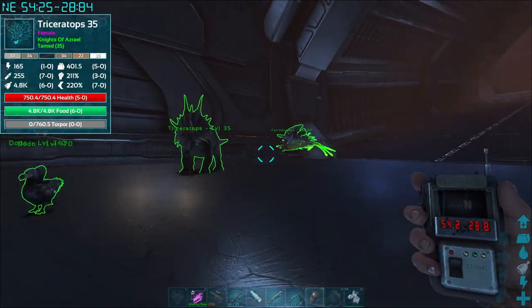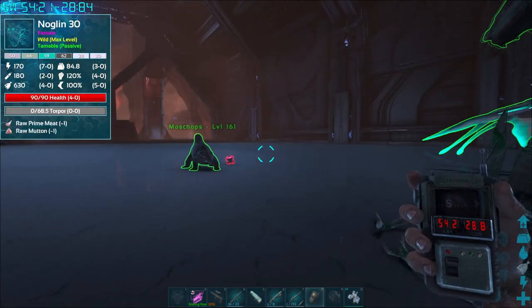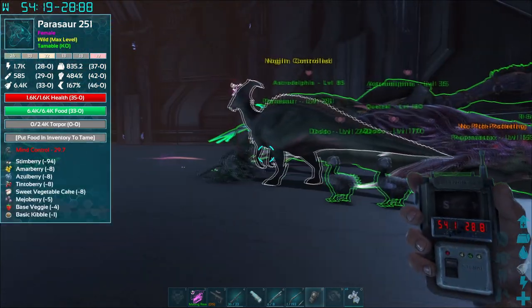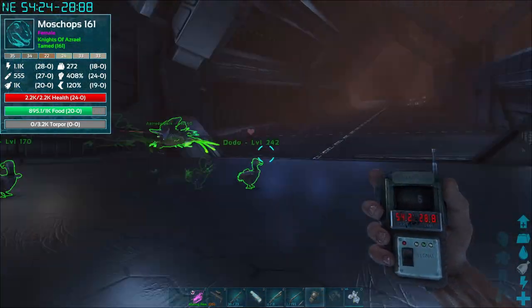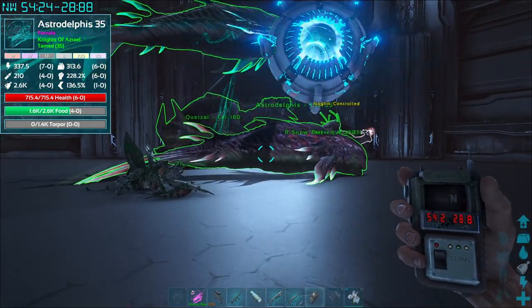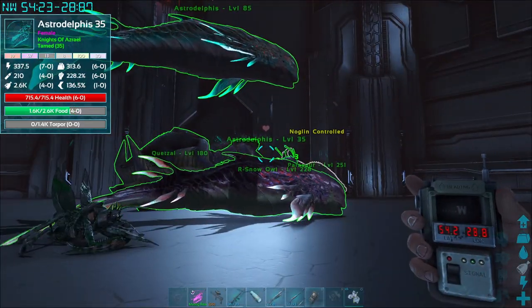I'm gonna see if he eats a mosschops or a dodo. I brought a variety of things. He does not want the mosschops — he would go for one of the tames. Oh, he's got a parasaur! Stop, don't move — these stupid things now run away. I did not know dodos and pegos run away like little cowards.